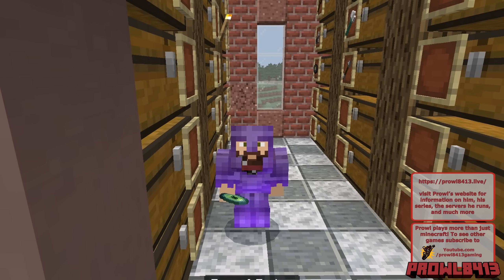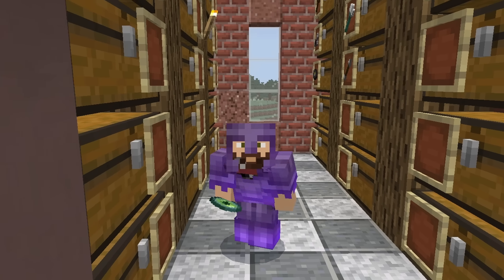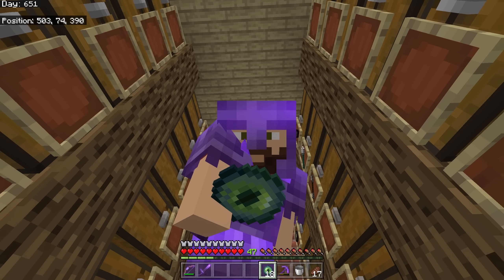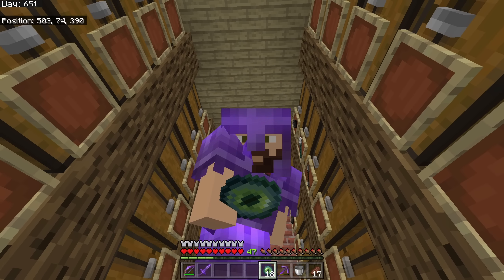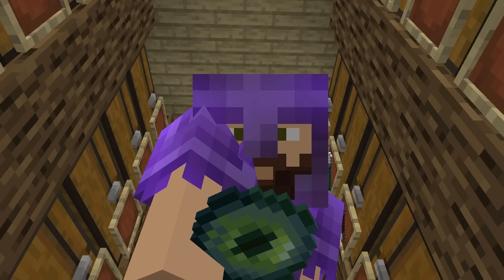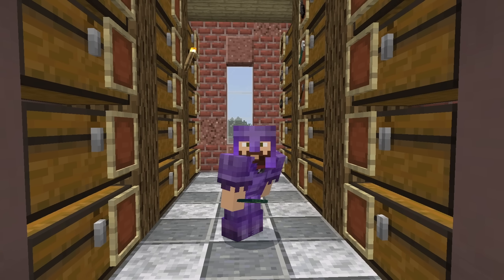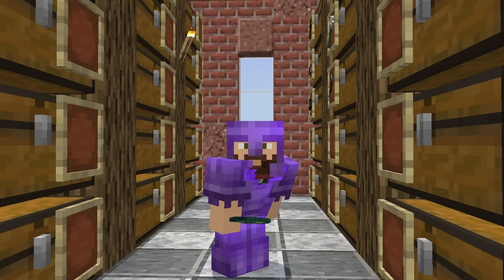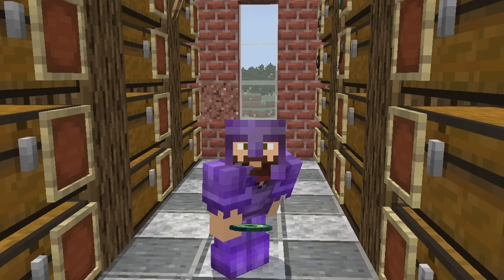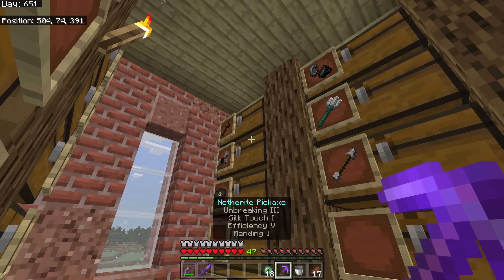The reason I'm telling you to bring 16 to 18 is: first, the portal frame could already be activated or it could have no Eyes of Ender, meaning you'd need 12 to activate it. Also, as you use Eyes of Ender to find the stronghold, they can get destroyed in the process. Carrying 18 ensures you have enough to find the stronghold without running out. That's a pretty solid number.